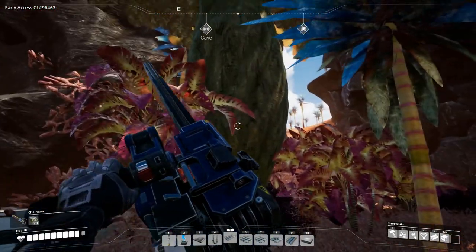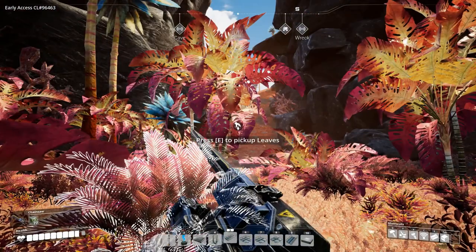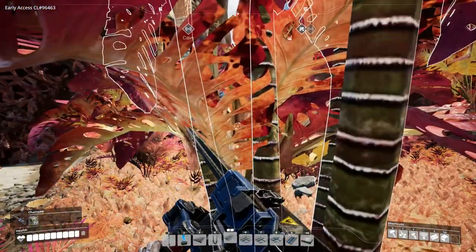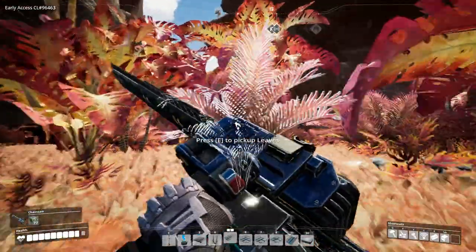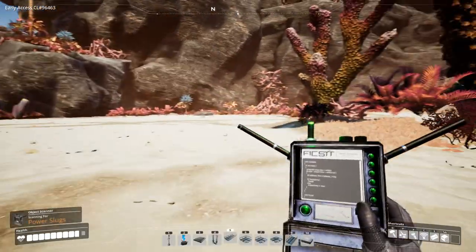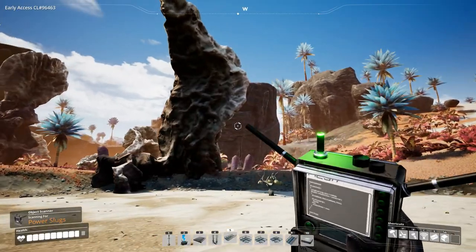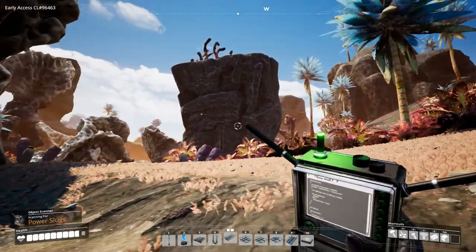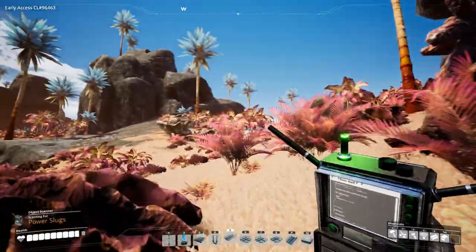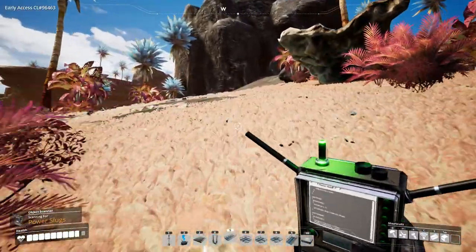It doesn't seem like it. Can we cut down this mega tree? Yes we can! Still don't see a power slot though - annoying. Now I've got to turn around - where do we want to go? We built our way up there, we want to go this way. Where's the bridge thing that we built?